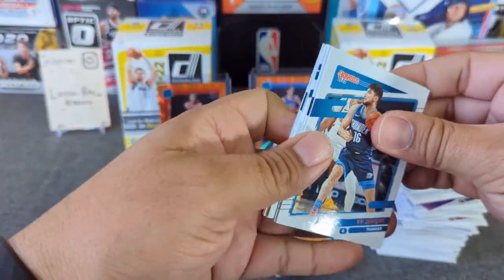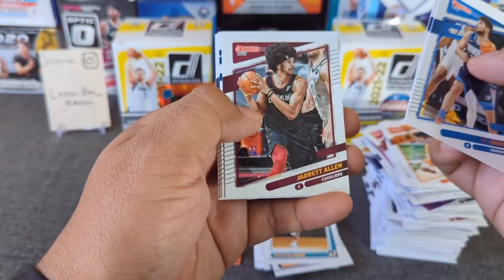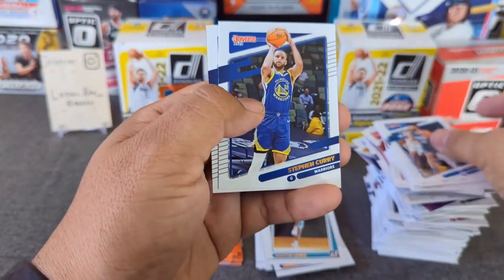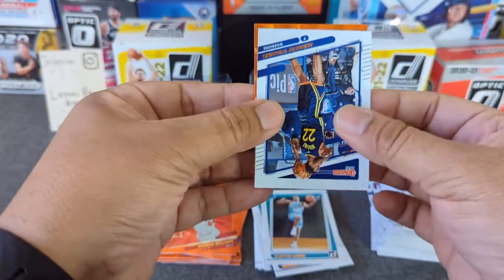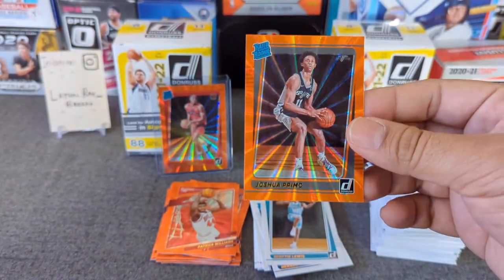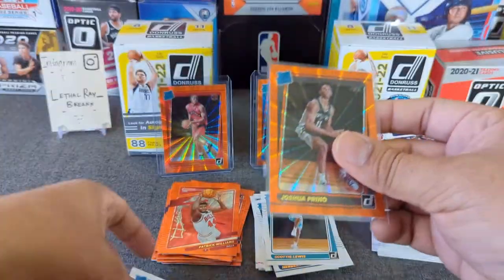Last pack — we're going to end it with the orange as well. Cool, I thought we did all the oranges. Trenton Thompson. There's Mr. Curry, who just got injured. Andrew Wiggins. And let's flip this around — it is a rated rookie of Mr. Primo. In English that means cousin. So we'll just leave that guy.